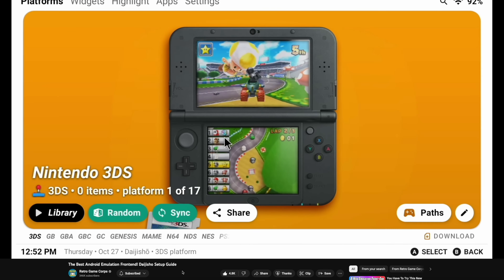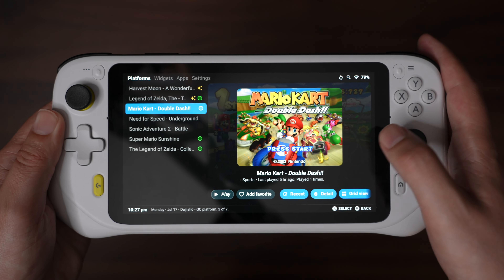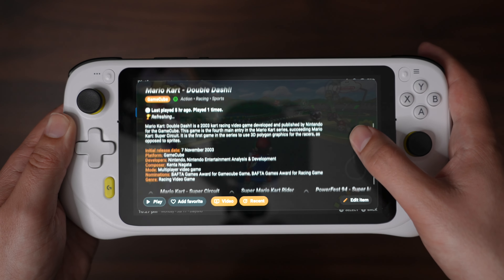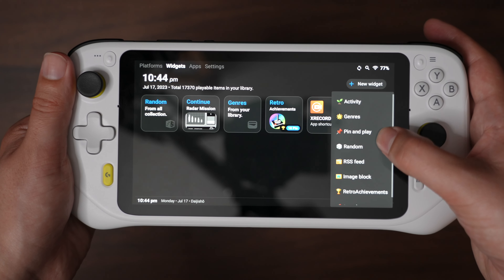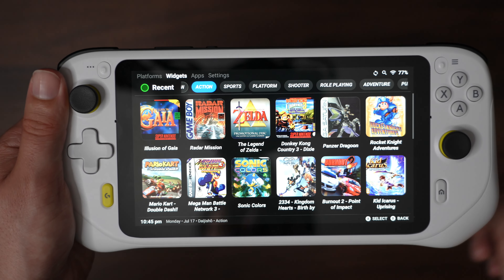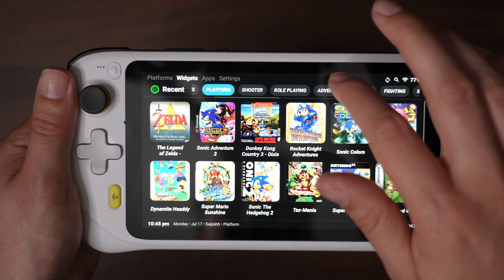It's a really nice operating system. You can scrape a database to fill your list of games with screenshots and even videos for all the different games. There's a widgets area where you can add things like Retro Achievements, which I'll get back to a bit later on, as well as options like launch a random game or launch the last game you played. I did go a little bit crazy and I've added thousands of games ranging all the way from the NES to the GameCube and the PlayStation 2.